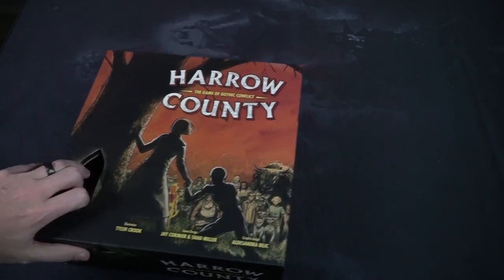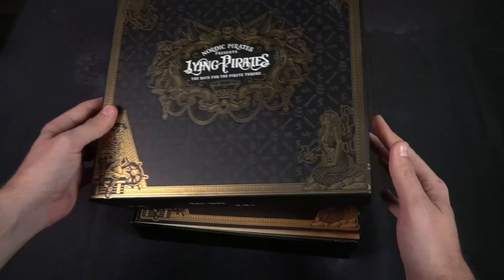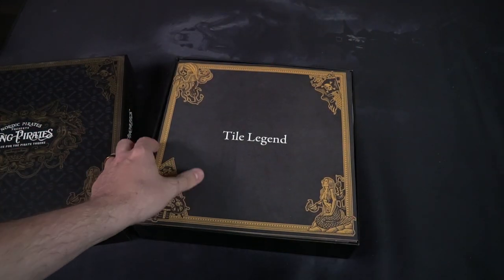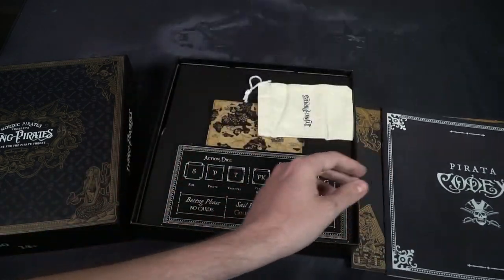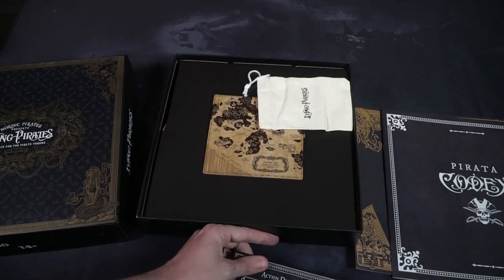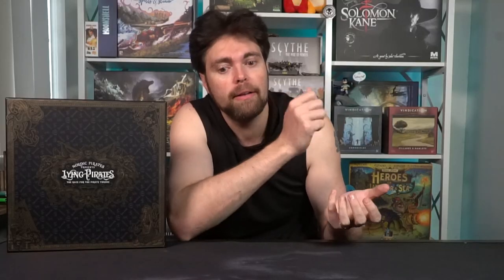Last but not least is Lying Pirates by Nordic Pirates. This is a two-to-six player game, probably takes about 45 minutes to play, and is for ages eight and up — maybe a little older depending on how well you can do math. Lying Pirates is basically the liar's dice equivalent of a board game. If you've ever seen the Davy Jones scene in Pirates of the Caribbean, you'll understand what liar's dice is.